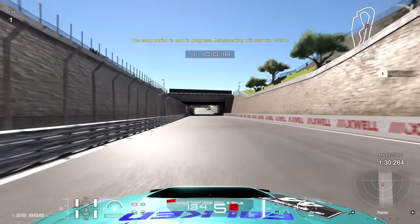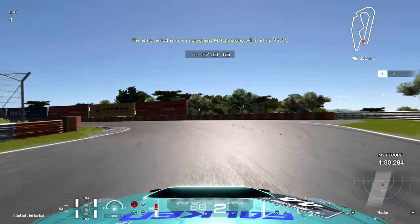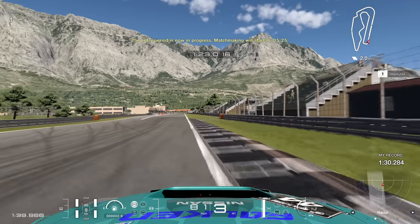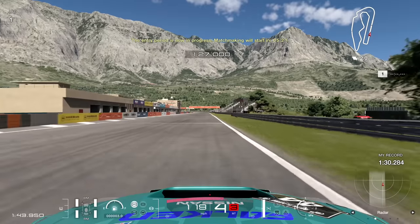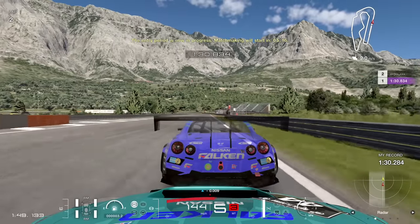Into the final corner, braking just before the 100 board, going quite deep mid-turn before coming back towards that second apex and driving up towards the line. Let's see what this lap time is going to be — my first lap in the car around this track: 1:30.8. So six tenths off my record in the Porsche. It's not too bad for a first lap, but we can definitely go way, way better than that.